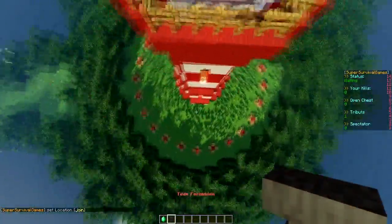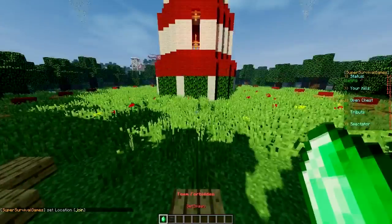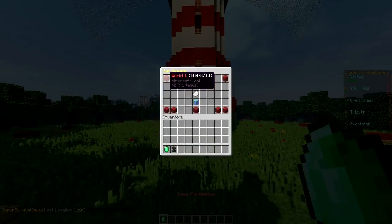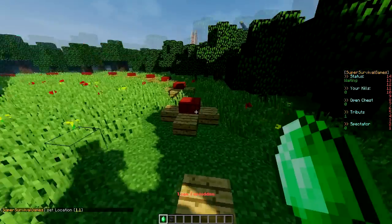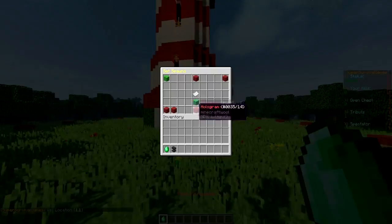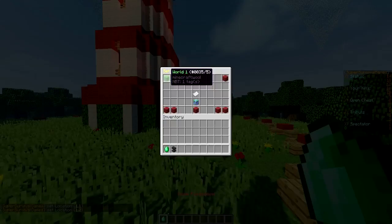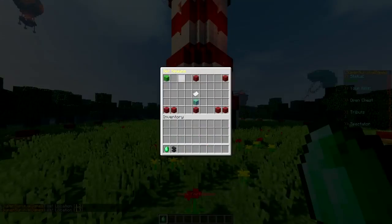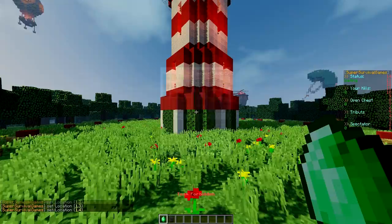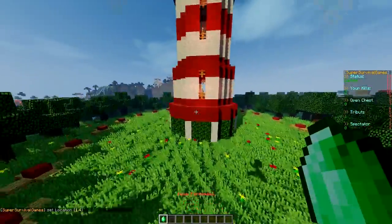First, let's go ahead and set the join spawn, which is going to be on top of this lighthouse. Then we can set however many player spawns you want — I'm going to set four for simplicity. So this is world one spawn one, then world one spawn two, then world one spawn three. It's really nice that they go from red to green once you've set them, so you don't get confused about which spawn number you're on.